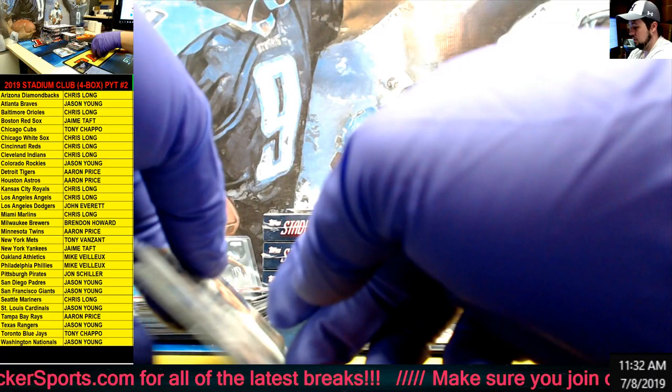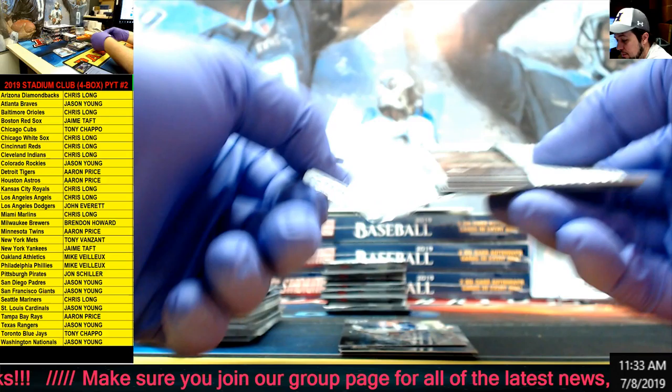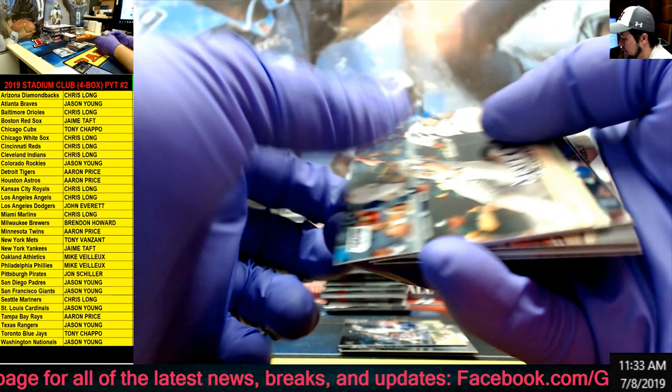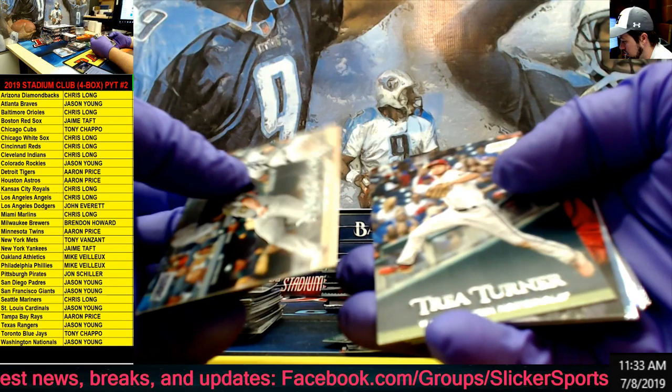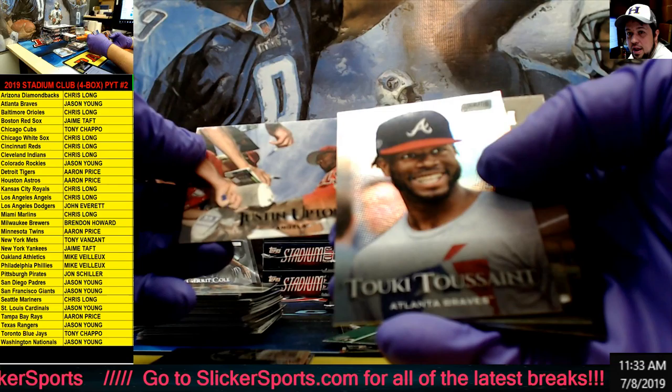Should have two autos per box. It says two on card, but I remember somebody was saying before that they ended up having one sticker auto because it was a legend. Olsen, McNeil rookie, something shiny in here - Trey Turner. Bagwell, Justin Upton Black, and right behind it we have a chrome refractor of Touki Toussaint for the Braves. Wow, nice. We had Yaunt and Cole Hamels. So Justin Upton Black for the Angels and then we had this Touki Toussaint chrome refractor.